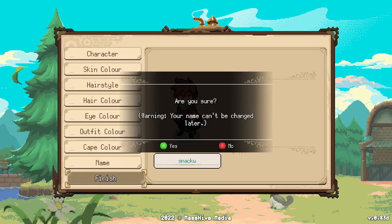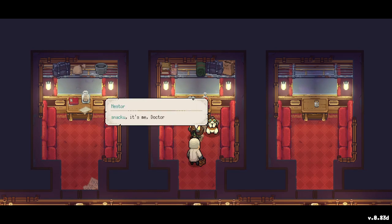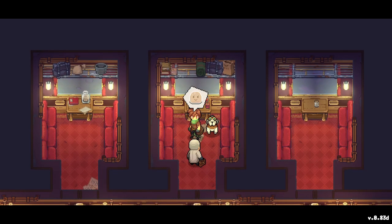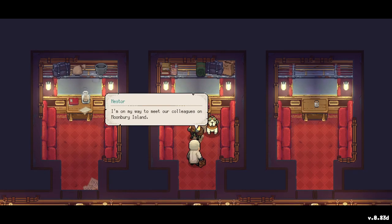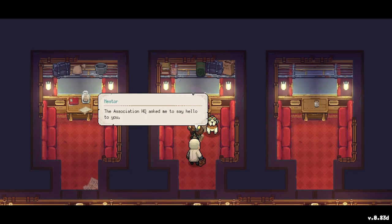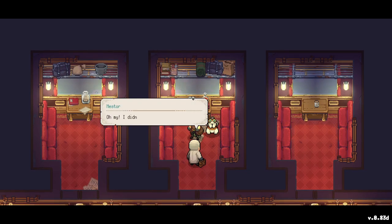Let's finish up. We are actually being transported by a train — classic! We're in this cozy place, everything looks good, and we have a nice dog with us. There's a person here — it's Neku, Dr. Nester from the medical association. He says hi — there's a cute emoji — one way to meet our colleagues on Moonberry Island.